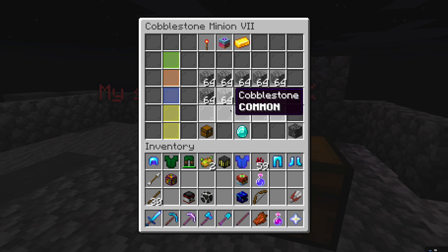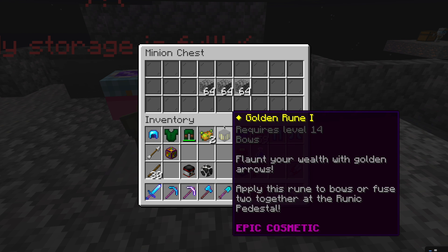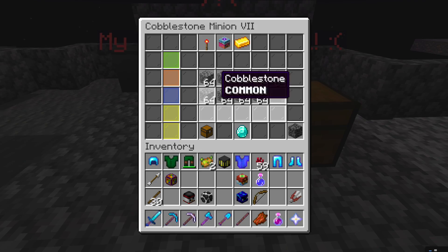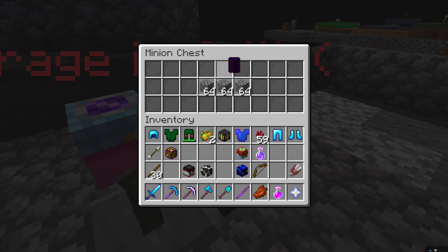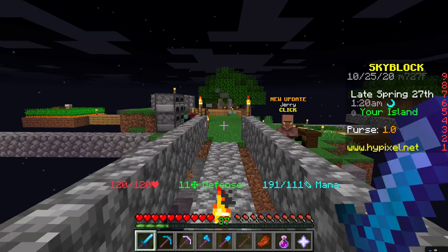You can collect all items from the minion — I'm not going to click it, but it just collects everything. You can also pick up the minion and move it somewhere else. One last thing: there's a minion chest. If you place a minion chest next to the minion, when the minion's storage is full it puts extra items into the minion chest. That's really it for the minion chest.